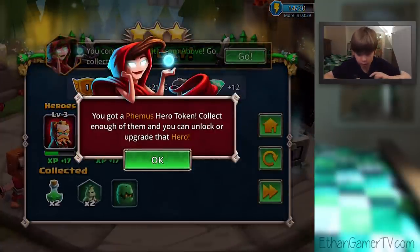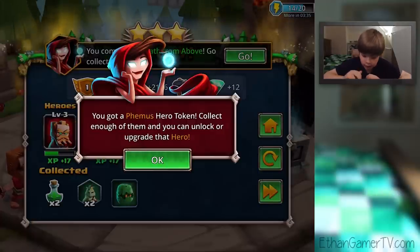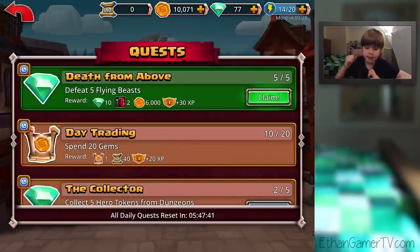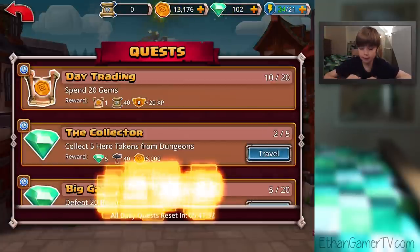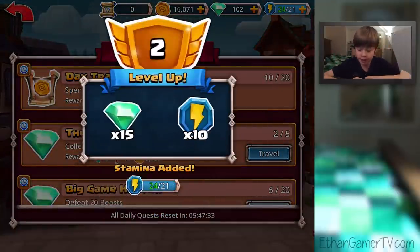You've got a Famous hero token. Collect enough of them and you can unlock or upgrade that hero. You completed Death from Above — go collect the reward. Defeat five flying beasts. Booyah. Claim. Level up! You've got 15 gems and 10 stamina. Boom.